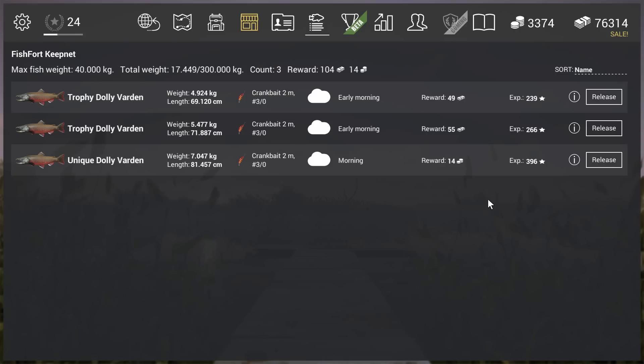The chum salmon is probably the easiest unique you can find in Alaska so you can farm it very hard. Then I'm probably going to make a video about how to catch the unique bull trout with the lure, and then I'm done. Thanks for watching guys — if you like the video give me a like, if you like my channel subscribe, and I'll see you in the next video. Thanks for watching, bye bye!